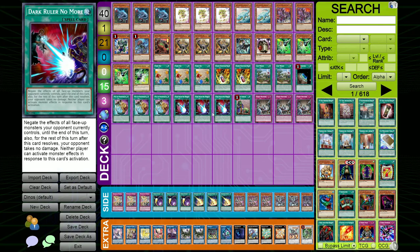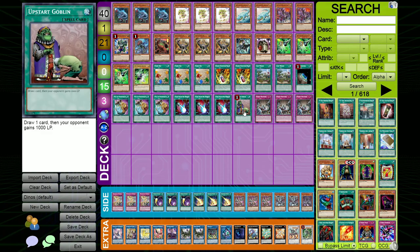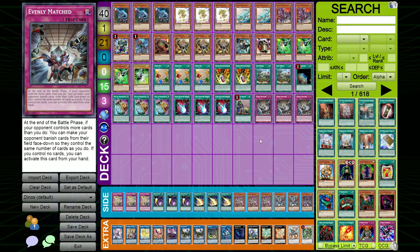Triple Dark Ruler No More because we're going second, so it completely invalidates your opponent's board. One Upstart Goblin making this effectively a 39-card deck. And triple Evenly Matched to help going second — it's really good if your opponent only has monster negates.